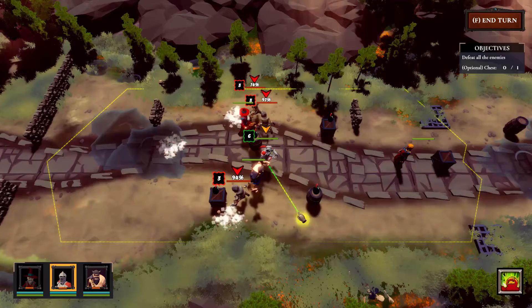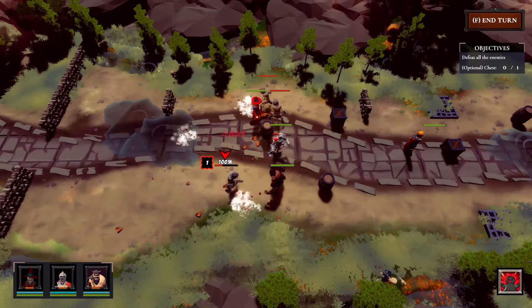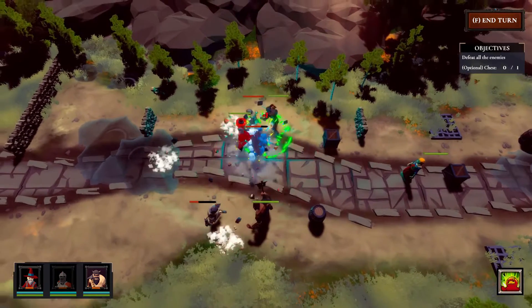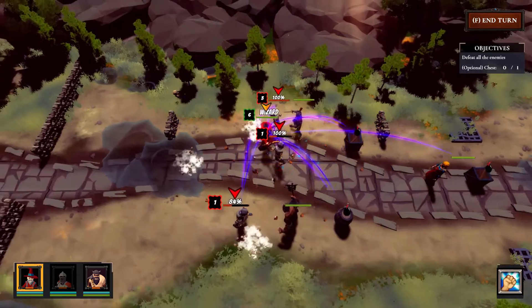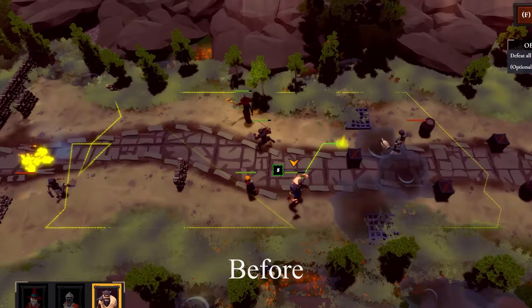This week, I fixed an issue regarding the notepad mechanics, as the distance is not the same for different heroes. Sometimes the notepad doesn't work very well when there are obstacles behind the unit. I took some time to fix the code and now it works better. I also took some time to fix the boundary line display issue.